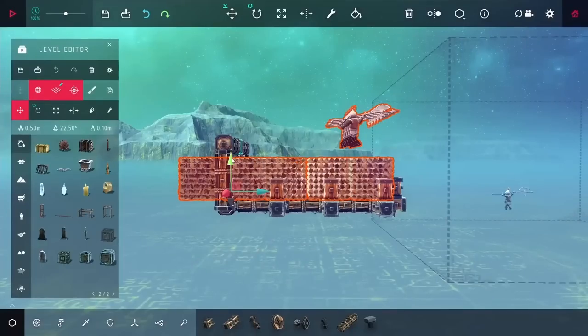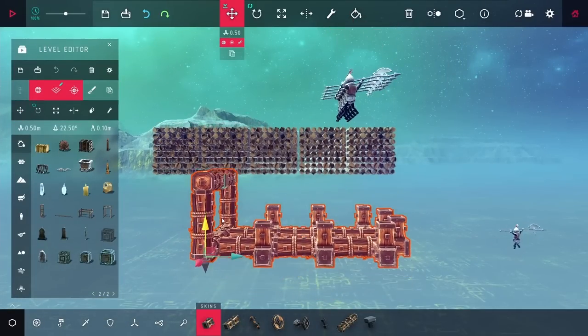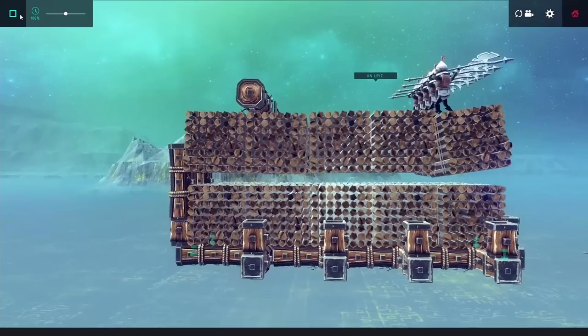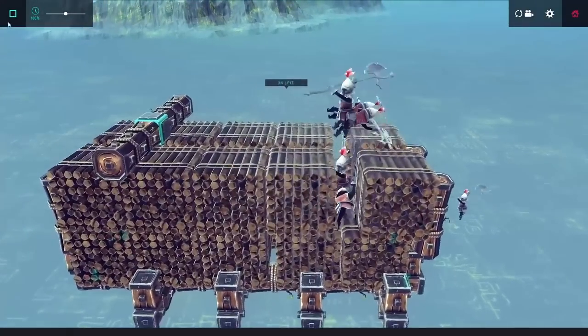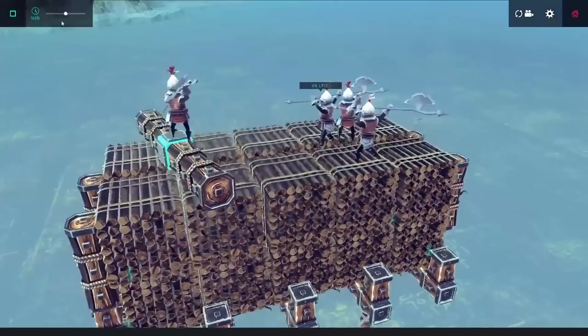I figured maybe one layer of wood piles wasn't quite enough, so I wanted to raise it up a bit more and add a second layer. This should separate the enemies from the wood a lot more, and once I got it in place I gave it a test. But you'll notice they're just falling right into the cracks — though sometimes they were actually targeting the starting cube, so this at least seemed to be some progress.